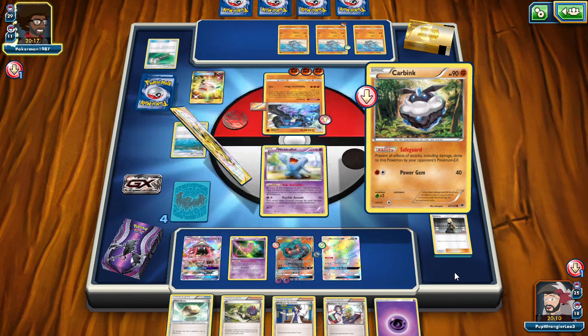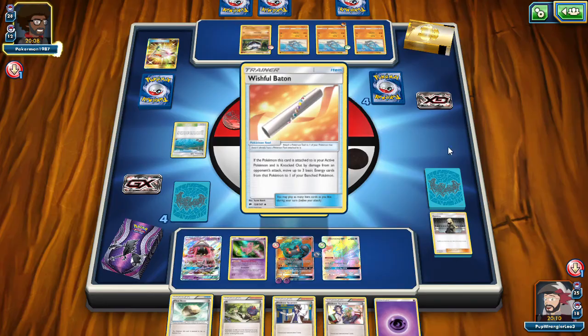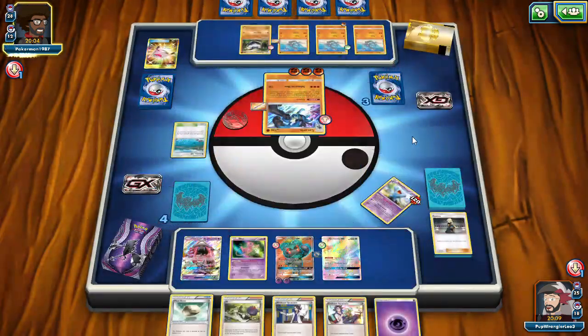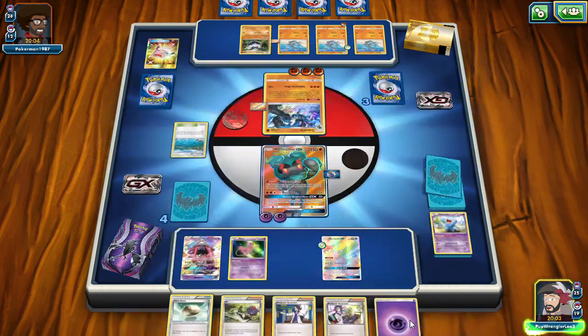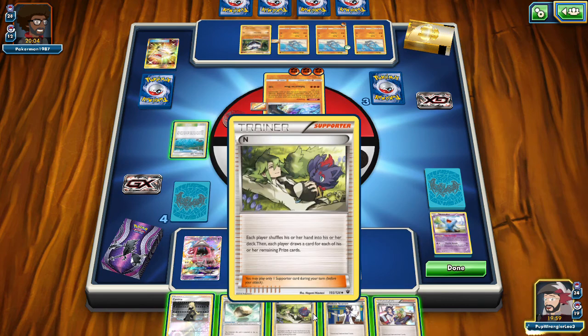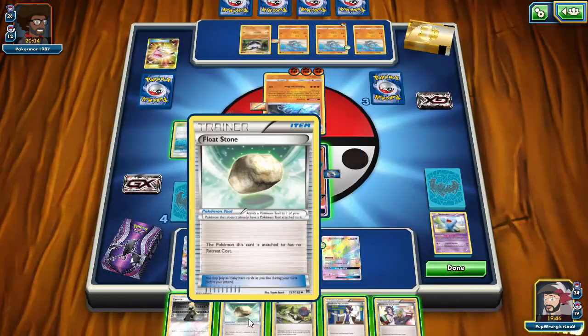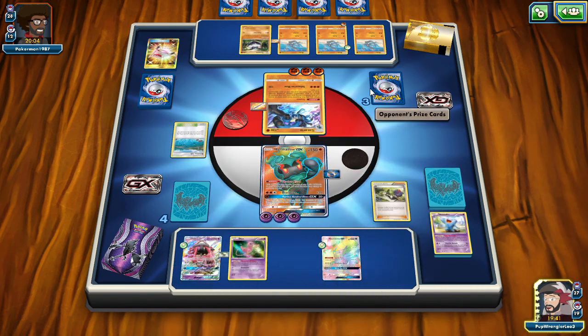Getting their Carvings back, I think they want their energy from it. They played a secondary Carbink. Another Dawn Wings is in the prizes. We don't have another one in the deck. So I guess we're safe to put the Floatstone here, and then we're going to end. That way we knock them down to three prizes.